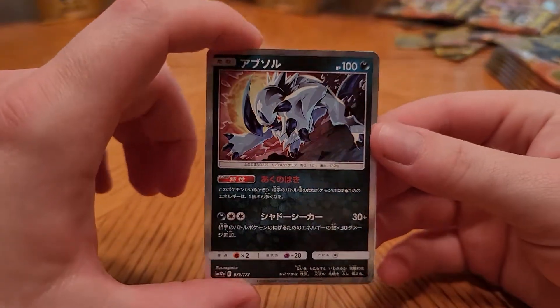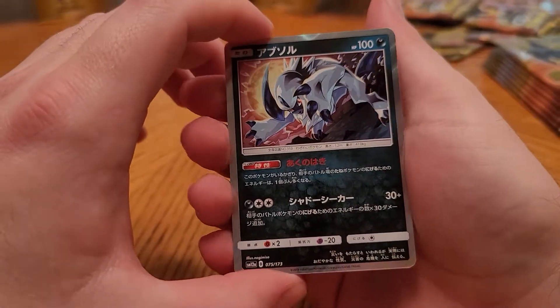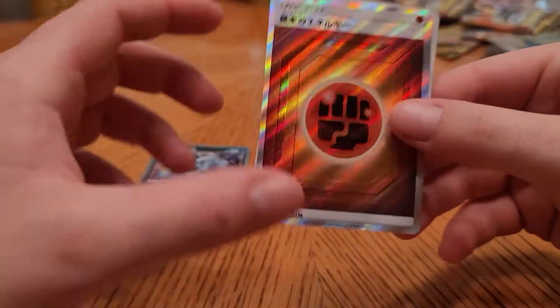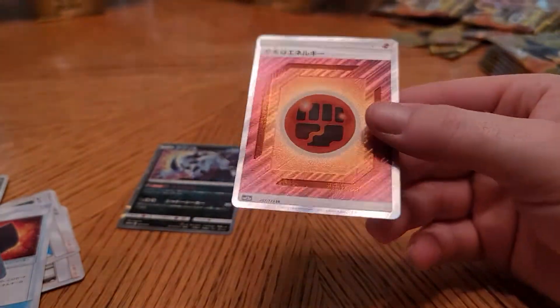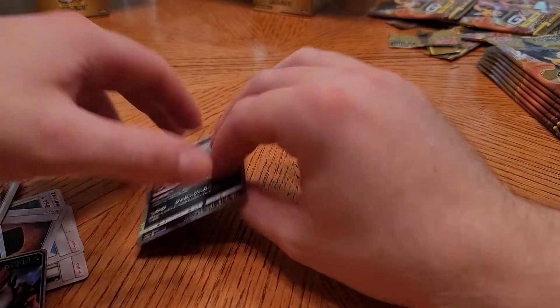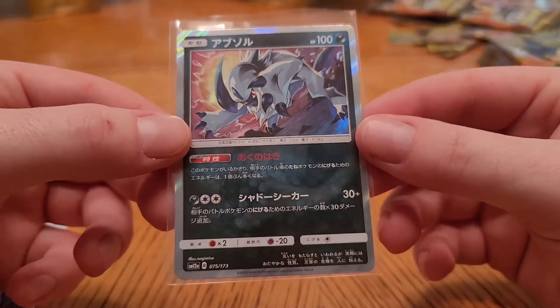Let's go — Absol hollow! If you watched the first part of this video, you would know that Absol is one of my faves and I'm going to sleeve that up instantly. Vulcanion, Incineroar, and the secret rare again — it's fighting. Might as well sleeve these up right away because they are a secret rare after all, and we gotta show respect. And this one is one of my faves — the artwork is sweet. Gotta love having this in your collection.